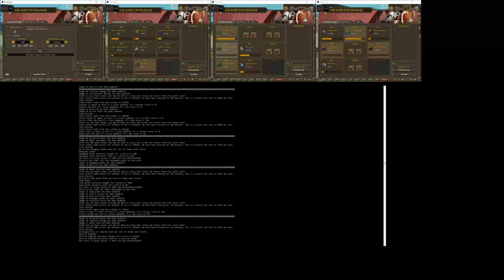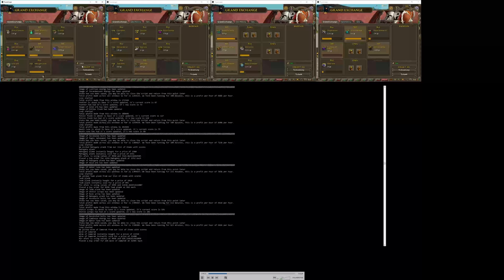It's doing Zamorak wine at the minute — 150gp margins. That could be good if these actually buy and sell, although I don't have a lot of money, like 4.5mm to spend on them and obviously they're expensive, so it's not going to make a whole lot. Also it doesn't realise it's got 4mm because I set it under by about 2mm just to give it a buffer, since it's buying things for 1mm at a time.